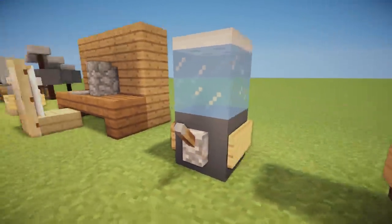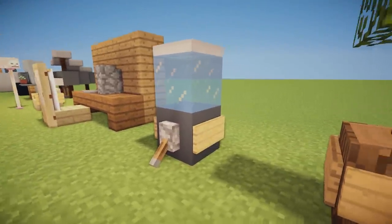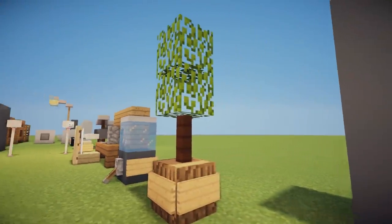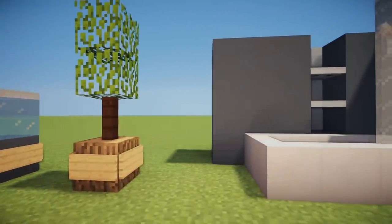We then have a water machine which is basically just ice with a lever under it and a trapdoor on top — this would look pretty good in any office space. We then have a planter design with an oak block, fence, and two leaves on top with signs surrounding it for a little added decoration.